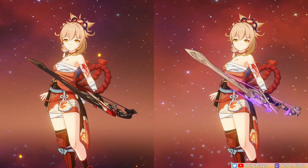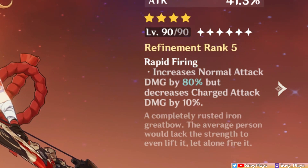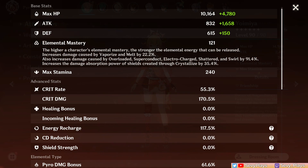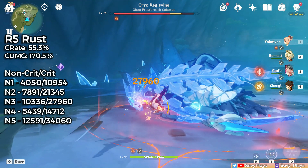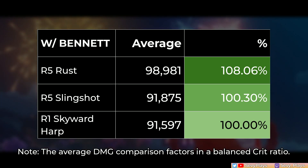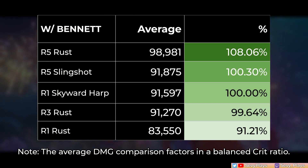Entering the comparison are the R5 Rust and R1 Thundering Pulse. I slapped on the R5 Rust on the same build. Like the slingshot, the Rust's high normal attack damage bonus makes it such a good weapon for Yoimiya. But since it has an attack percent substat, this resulted in a very skewed crit ratio, so the crit damage numbers are exaggerated. I'll balance the crit in the computation to make it fairer and reflect better average damage. We can see that the R5 Rust is better than both weapons, but it's also no surprise, since with maximum refinements it's her second best in slot. If you're curious how a lower refined Rust will fare, the relative percent value will go down about 4% per refinement in the percent comparison.